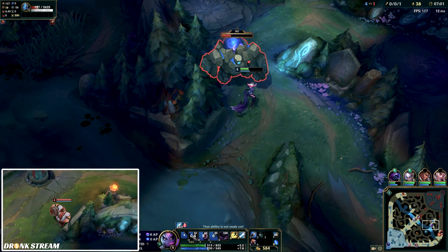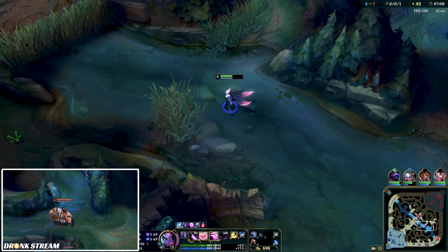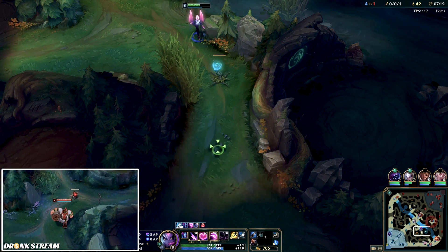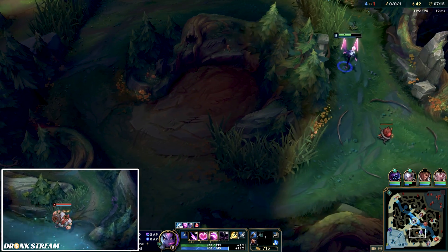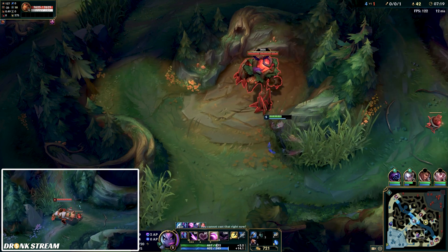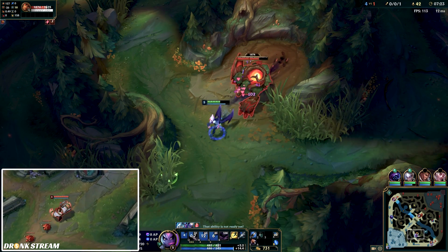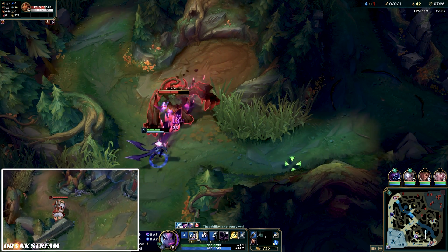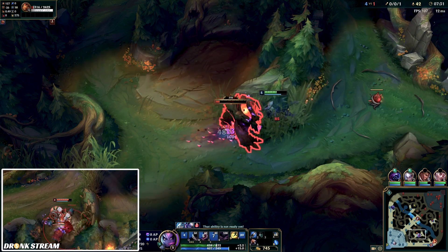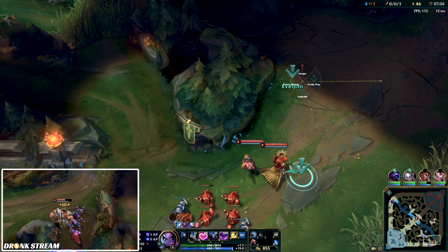He places a ward and thinks he's going to steal my red since I stole his blue. I hit the plant on the way out because I saw him coming, which shows him I'm aware. He has no idea about my level or HP and is forced to retreat from his bot side having taken nothing — even further behind. Because I've been communicating his location and tracking to my team all game, my Diana and Drax have pushed up, gotten lane priority, and set up vision.